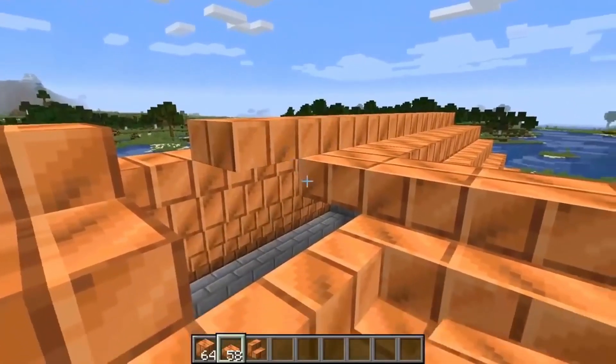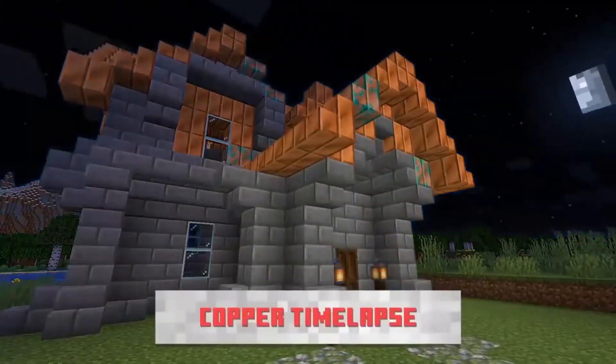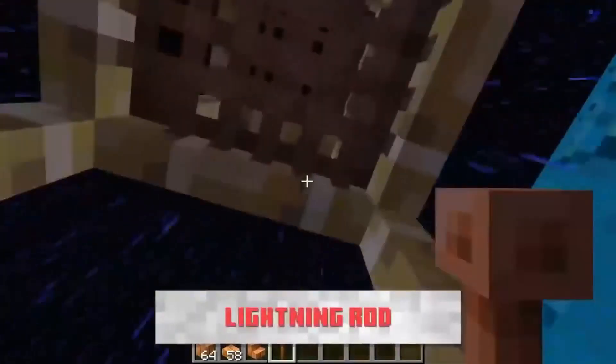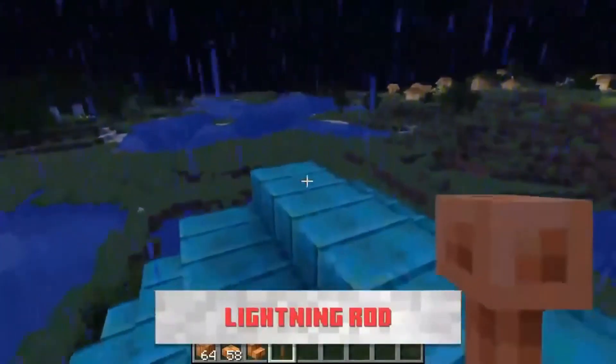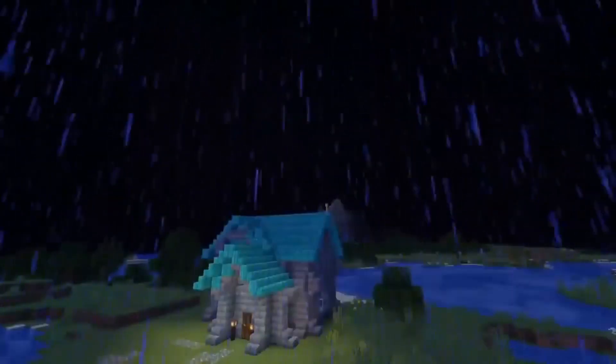Copper on its own can create new blocks, slabs, and stairs, which can actually oxidize and turn green. Another use of copper is the lightning rod. I've only had a house catch on fire once, but maybe I'll make sure to add a lightning rod just for looks — or in case it happens again.